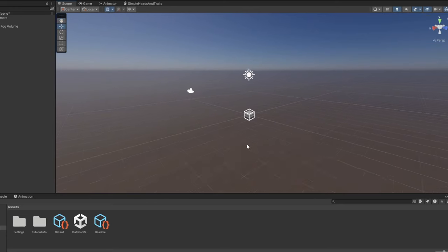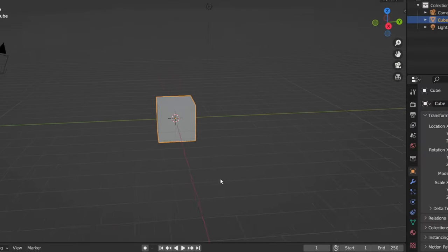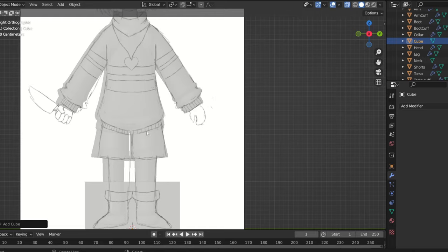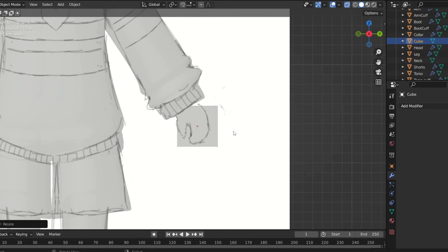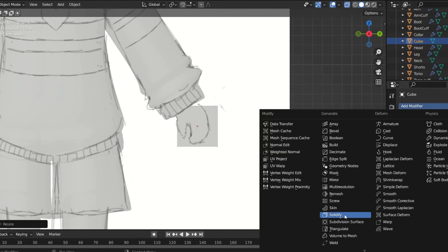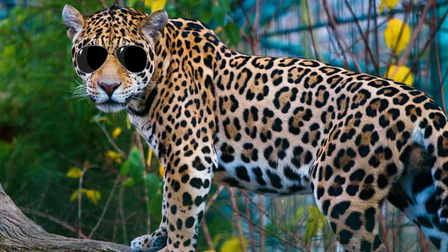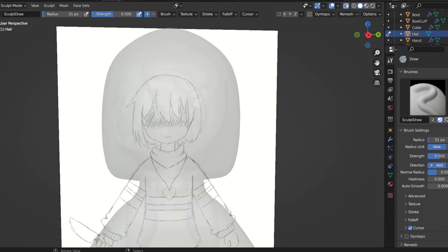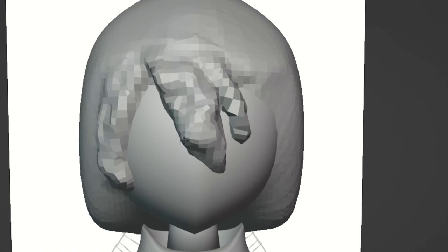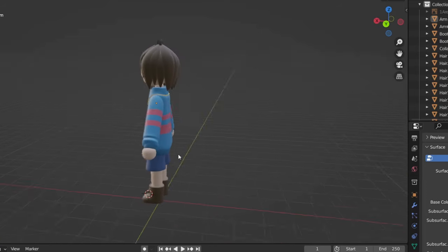Now, the first step to making a 3D game is to make some 3D models - you can't really skip that part. We're going to start with the main character, Chara. So what I did was I made a little sketch and basically used that as a blueprint for my model, because I thought that might make the final product look a bit more accurate and not shit. That went pretty well, actually. The one problem was figuring out how to make 3D hair. I tried sculpting it and it turned out terrible. So what I ended up doing was modelling each individual hair and placing them manually. It actually looks pretty good - I'm pretty happy with that.